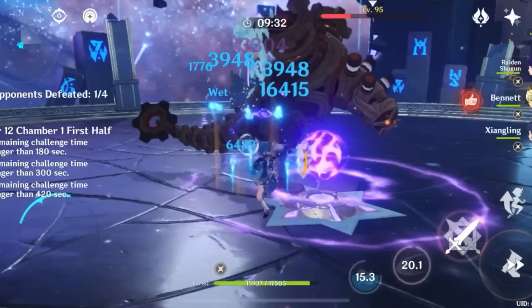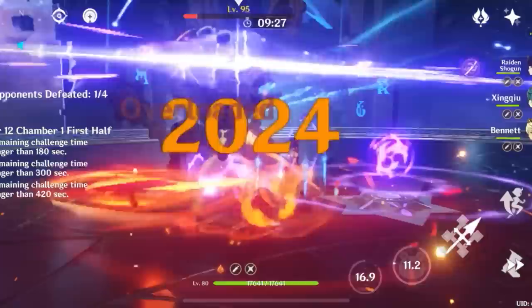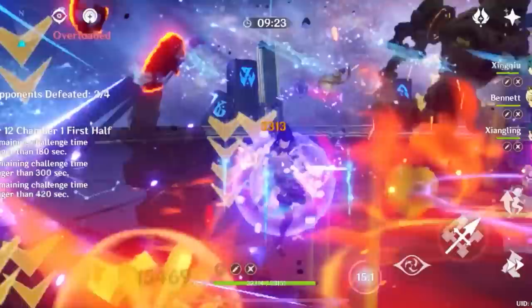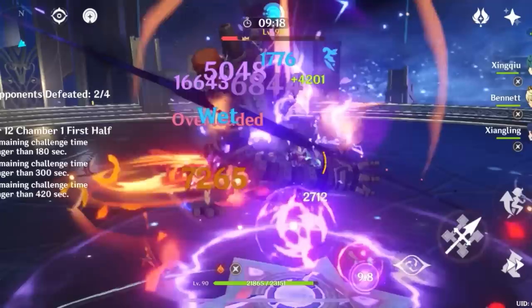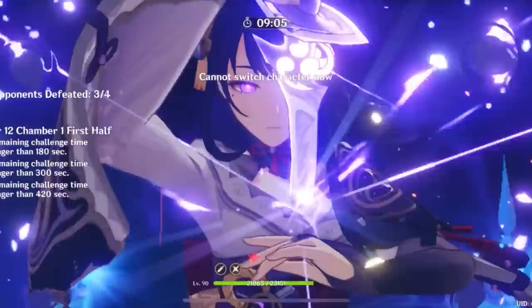Welcome to Jello Impact, where we build and test every single character to help you decide who you want to wish for and build. Xiangling is an off-field Pyro DPS, and her main role is to do a ton of damage. Because she doesn't have any on-field time requirements, she has incredible synergy with a huge percentage of the cast, often out-damaging from off-field whatever character is on-field.